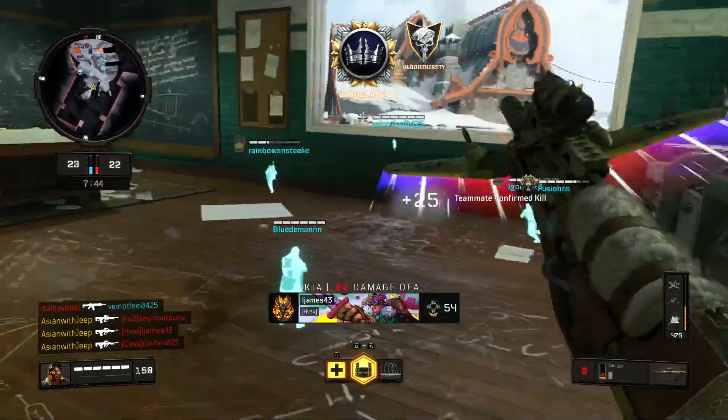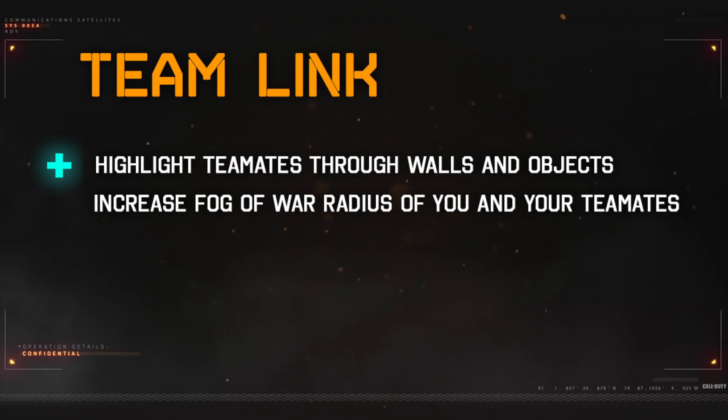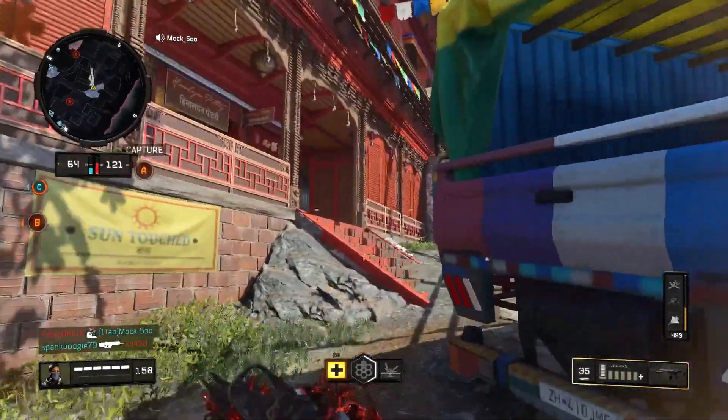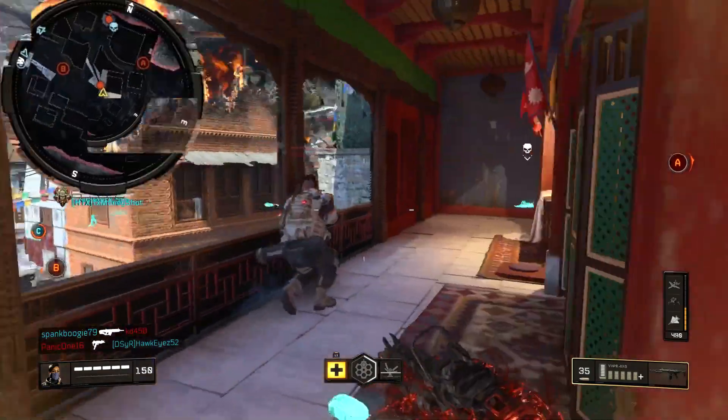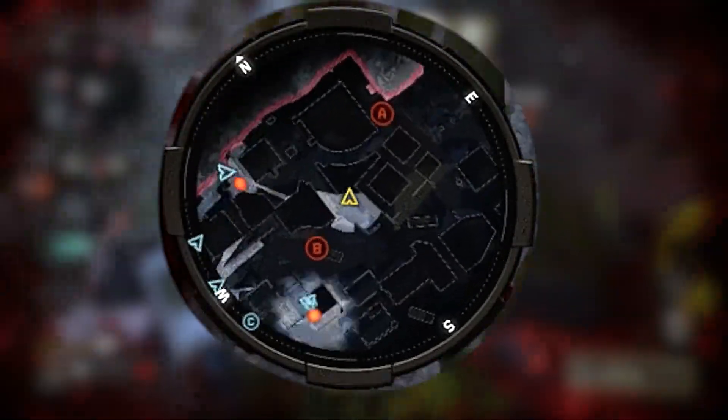Team Link provides two benefits. First is a highlighting of your teammates in bright blue color by default, even behind walls or environment. The second benefit is the full circular view of you and your teammates' fog of war radius, instead of the usual cone view that limits the radius to just the direction you or your teammates are facing.